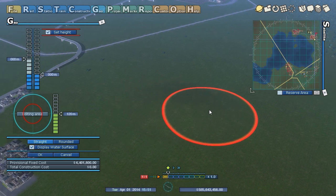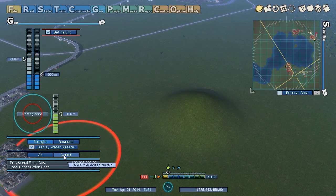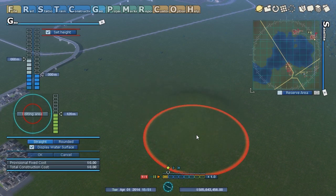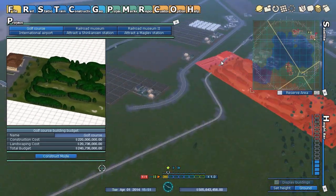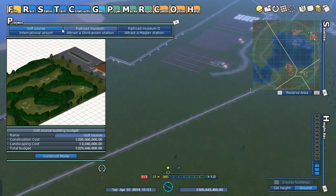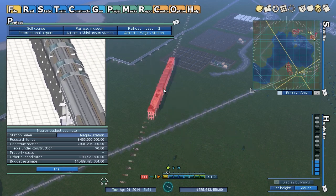You can cancel terrain edits — so you can make a mountain, then undo if you can't afford it. Which is good if you have some terrain, tracks, or city you want to build and there's just a little bit of terrain in the way, since this game is very sensitive to terrain. Constructions also have maglevs and an airport.